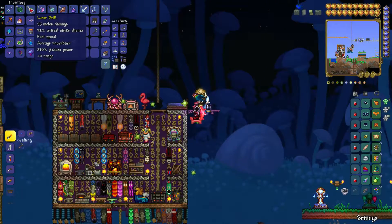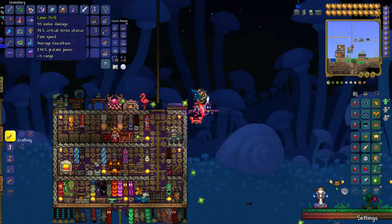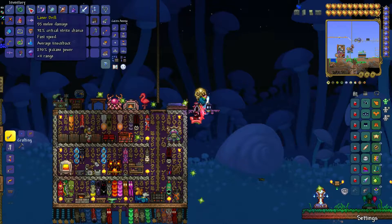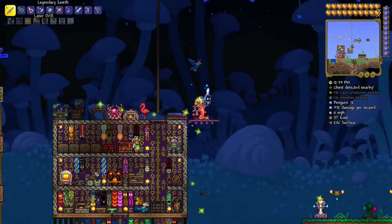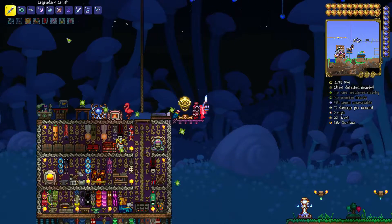If you don't know what this means, you can check your pickaxe — I'll use this as an example. The stat you're looking for is pickaxe power; it should be at least 55. This is something like a gold pickaxe, which is pretty easy to get.